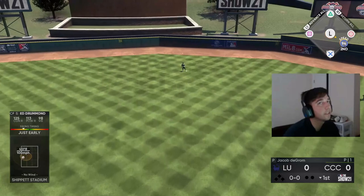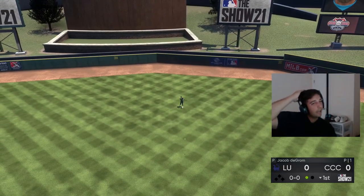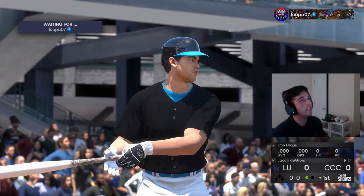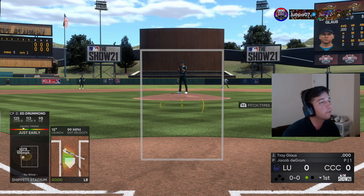Good start, good swing to start off — unfortunate to line out, we did get a little bit off the top. That was a good pitch to hit but unfortunately we missed it. Here comes Troy Glaus, he is in the two hole like I said, and we do get to face a righty. Hopefully we can get the job done right here.